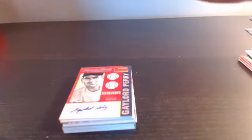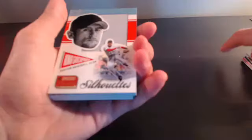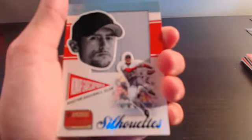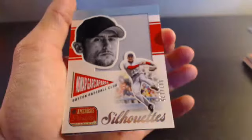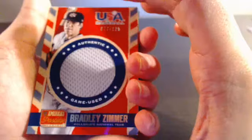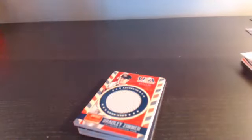Next card, probably a relic - and it is. Nomar Garciaparra out of 125, silhouette relic, Boston Red Sox - that's Tyler Sly. Tyler with a Nomar Garciaparra silhouette relic numbered out of 125. Two more cards to go, then the booklet. Bradley Zimmer USA Baseball relic out of 125.